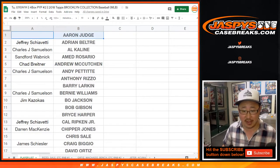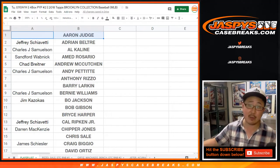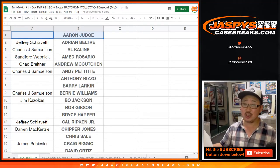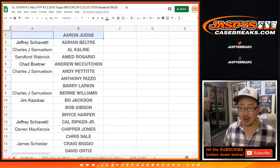For the Aaron Judge one, it'll be a random number block break. I have it right here: Jeter, Jeter, Acuna Jr., Judge, and Harper will be in a random number block break there.